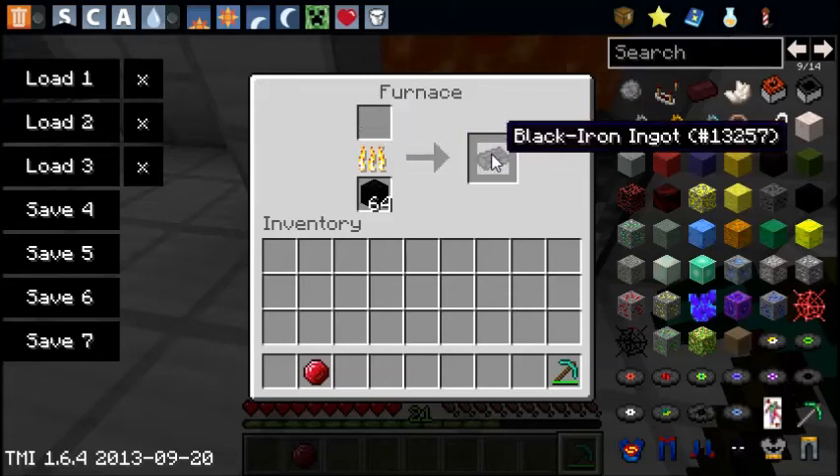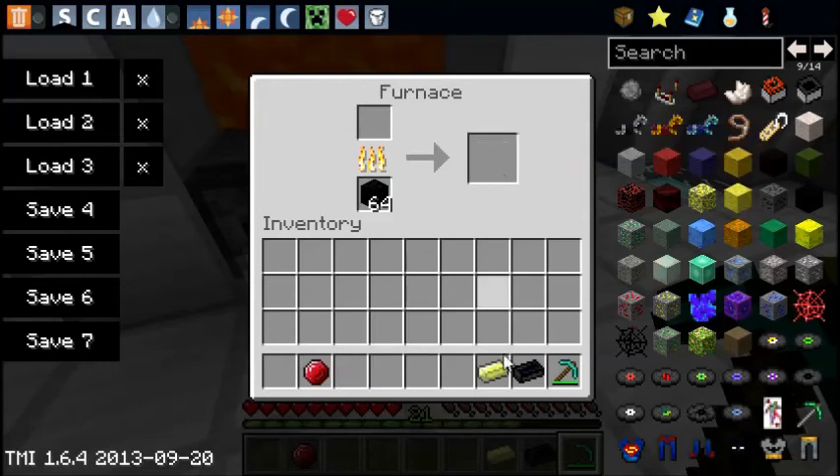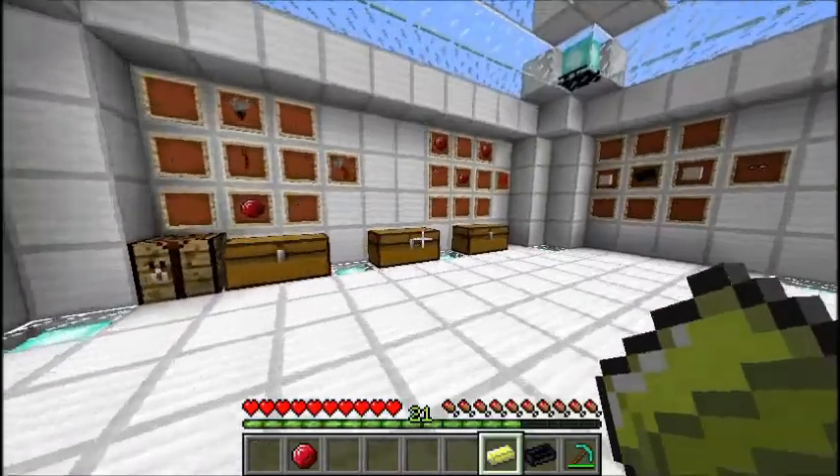There it is — so there's the Black Iron ingot, you might recognise that. And then we have the Limonite ingot, which is a very yucky colour, might I say. Ugh, that looks disgusting.